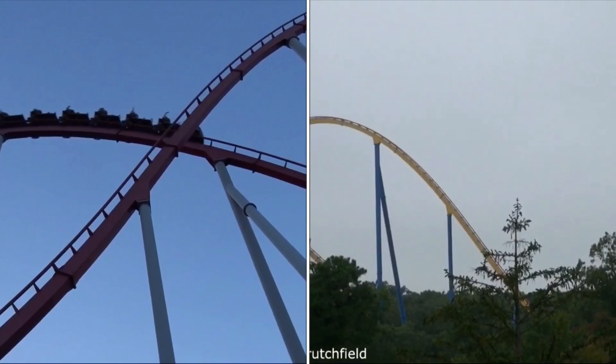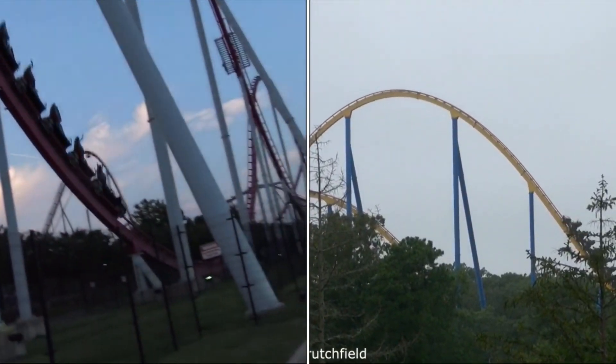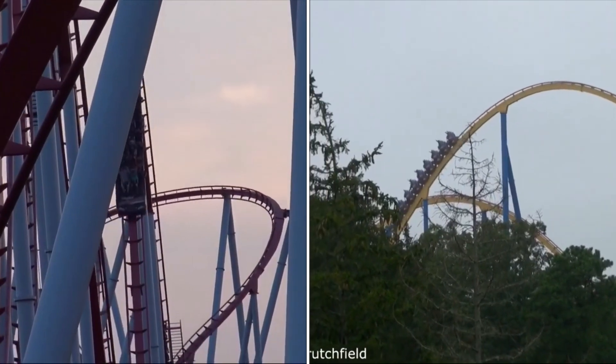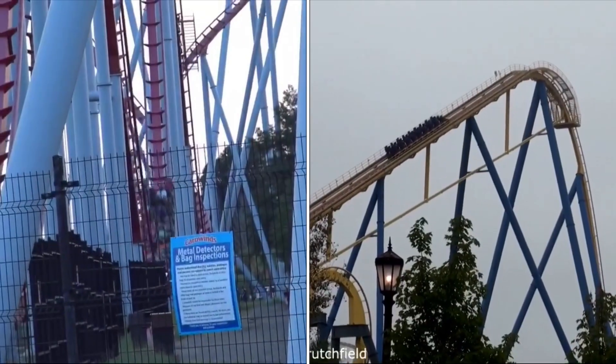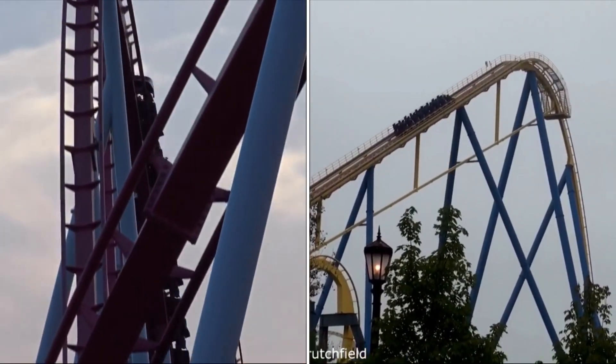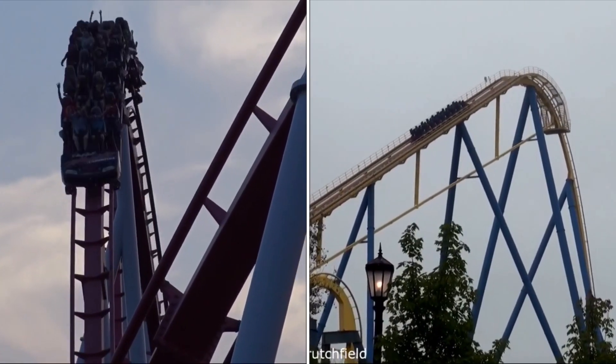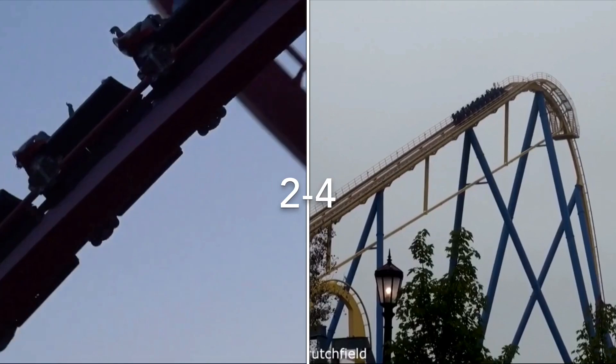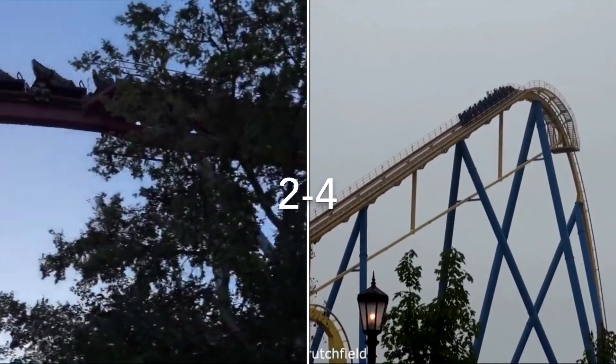Next up is the Theming category, and Nitro has no theming at all — literally none. Intimidator, on the other hand, is themed to Dale Earnhardt. It has the Dale Earnhardt race car, some stats about Dale Earnhardt, and some race flags. Intimidator is definitely taking this point because it actually has some theming unlike Nitro.